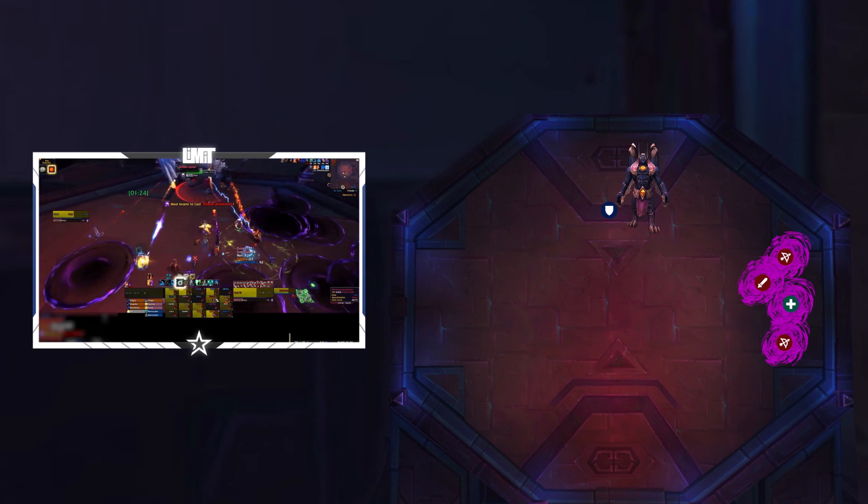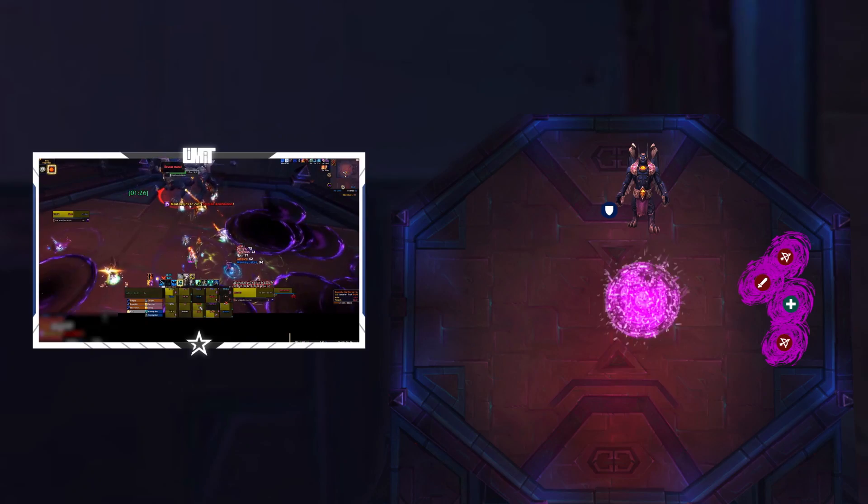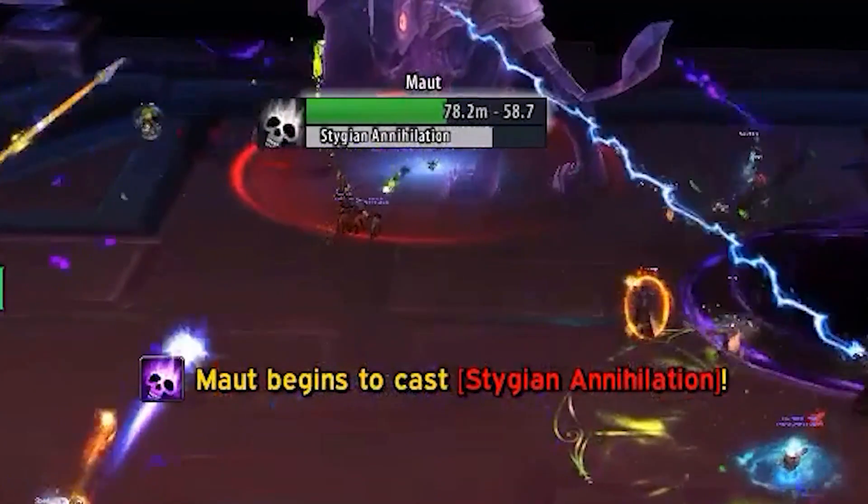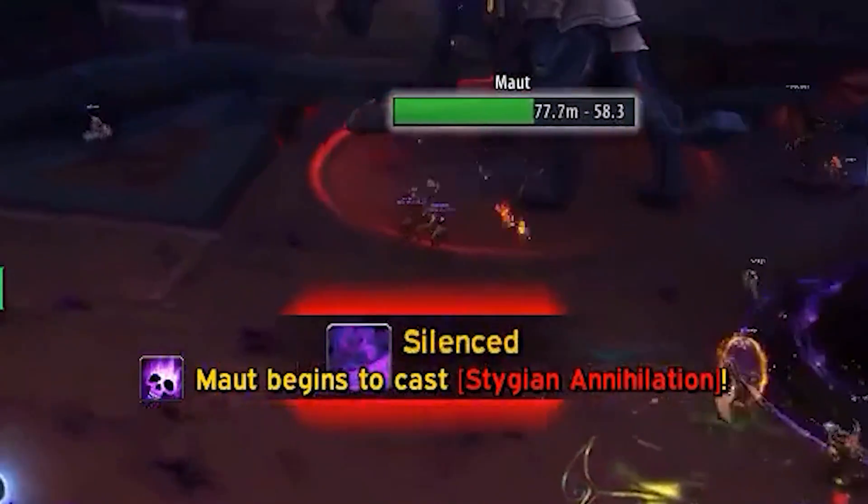Because of this, the only time you want to stand in these puddles is during Stygian Annihilation, which is denoted by an animation the boss does that looks like he's drawing in power. You'll need to stand in a puddle during this cast.